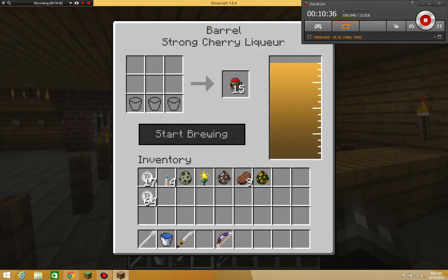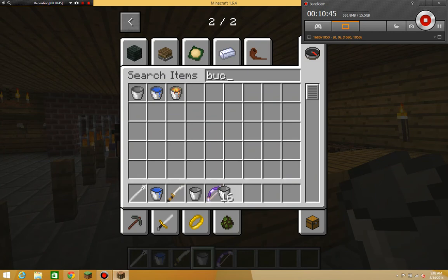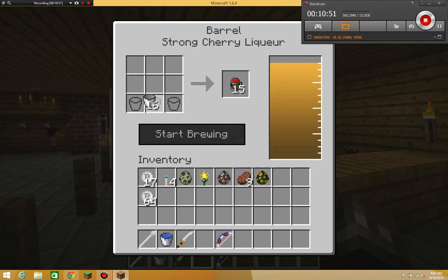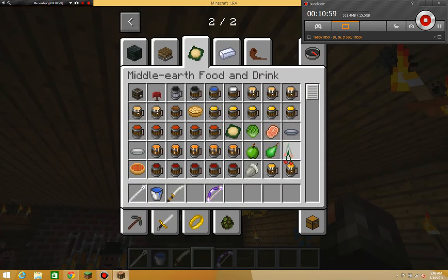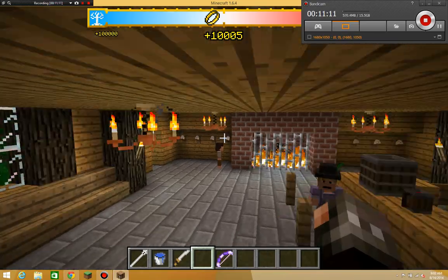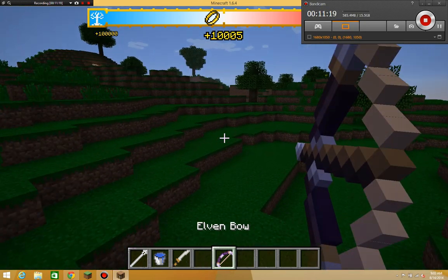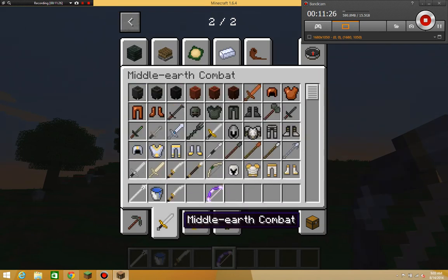We'll get some beer if we put some buckets in. You can experiment with that yourself. So that's pretty much it for this mod — there are lots of things to offer that you can explore yourself. There's also an armor stand too. Thank you all for watching and I'll see you next time, bye!